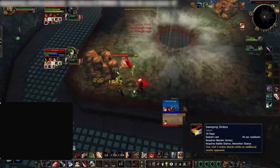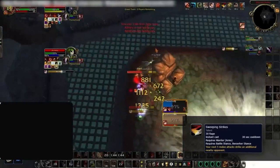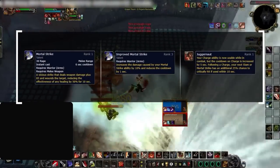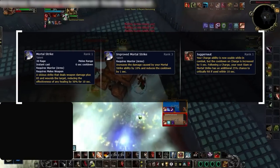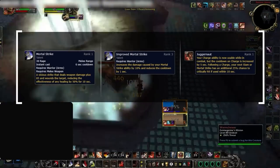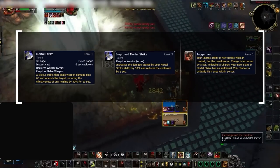Using Sweeping Strikes makes it easy to pressure melee cleaves or important pets, gaining a ton of damage and landing unsuspecting kills. Mortal Strike is the bread and butter of arms warrior, cutting your opponent's healing received by half and dealing a ton of damage. The additional passive talents that increase its pressure allow you to slaughter your enemy easily, making it an ability you want to use as often as possible.